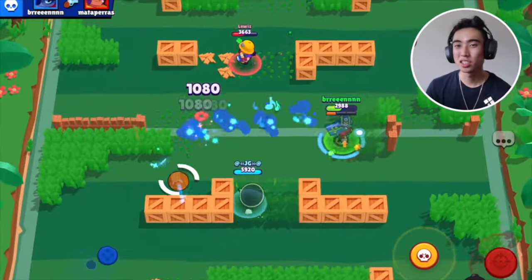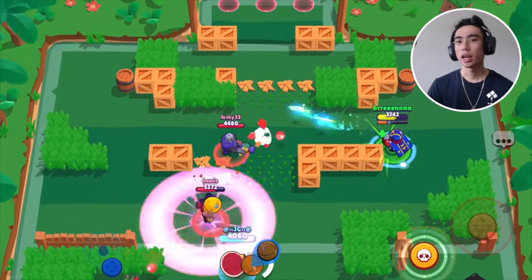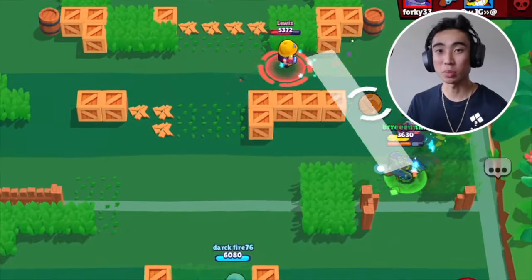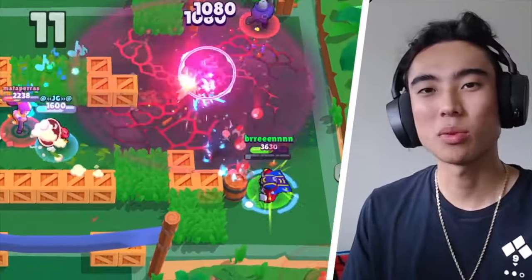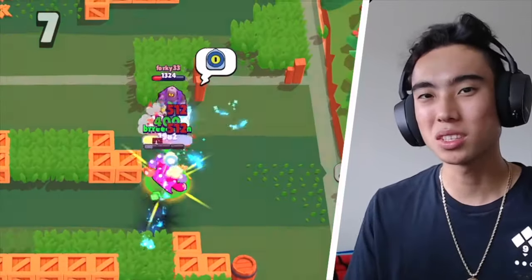A little secret bonus tip: if you plan on maining Stu and grinding a lot of trophies with him, I'd recommend making your super button as big as possible. You're going to be wanting to use your super a lot because it's a main important part of his mechanics. Especially if you want to practice your double dashing, triple dashing, or even quadruple dashing, it's important your button is as big as possible so you make sure you hit it every time.